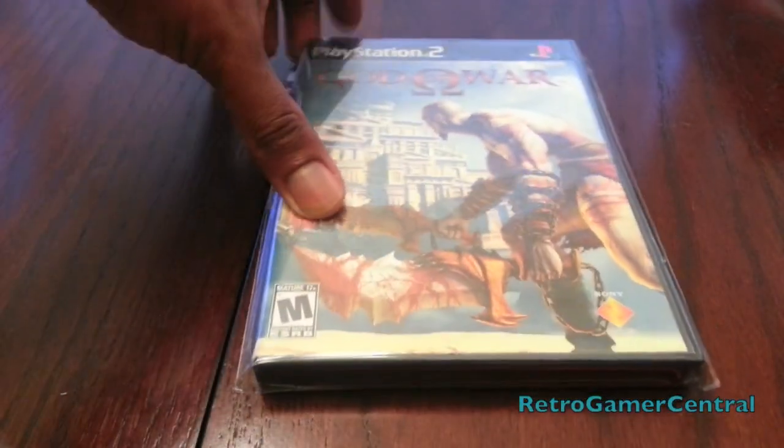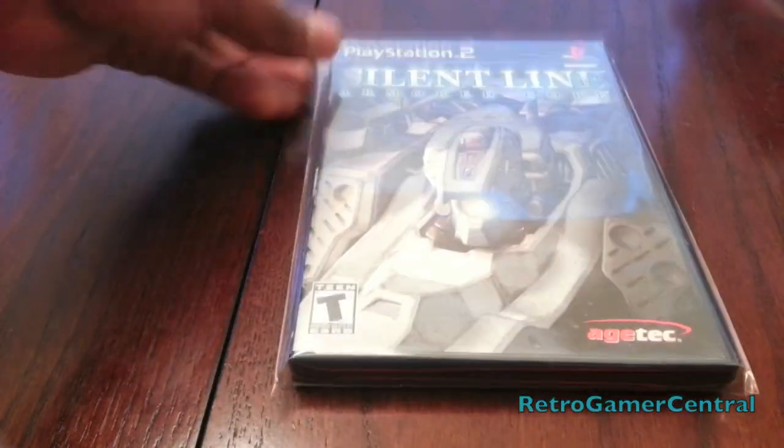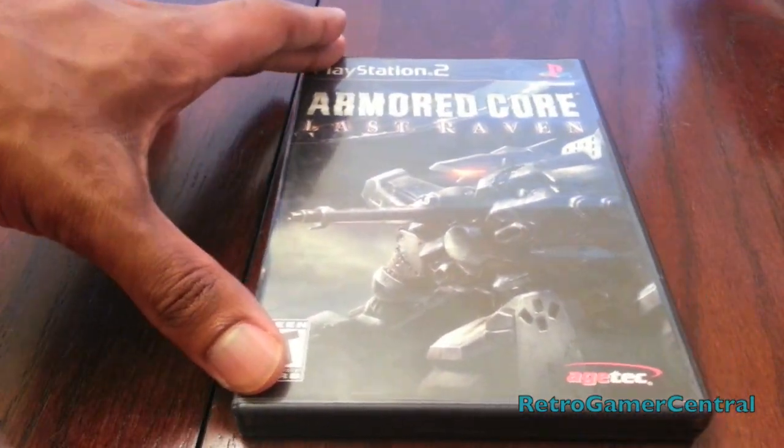Tenchu: Wrath of Heaven and Tenchu: Fatal Shadows. God of War the original, and God of War 2. Armored Core: Last Raven.